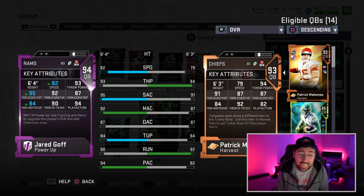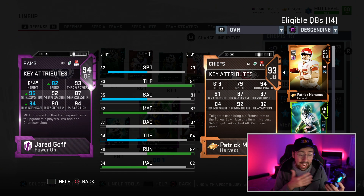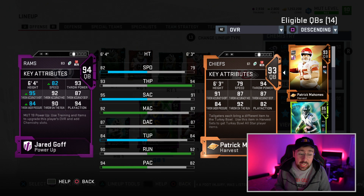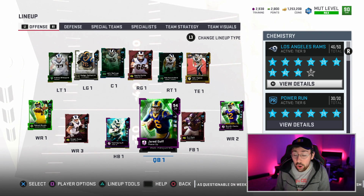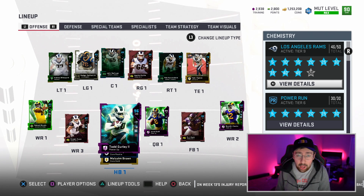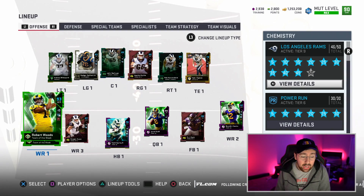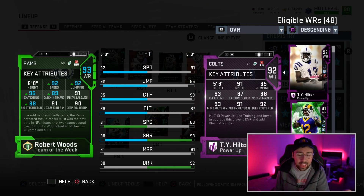Not to mention our 94 overall powered-up Jared Goff — check the stats: 82 speed, 95 short accuracy, 93 throw power, 84 under pressure, 87 deep. The card looks very good. On all cards that have a power-up available, I've powered them up and added every chemistry I possibly can.